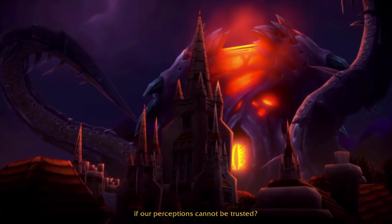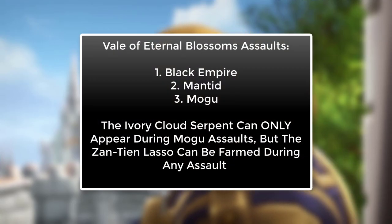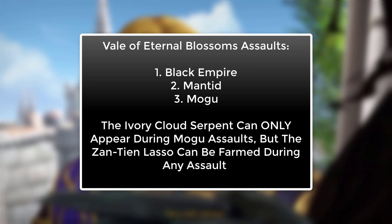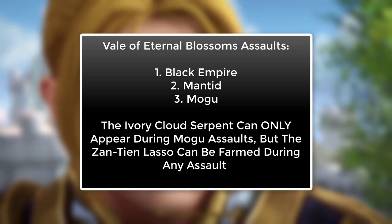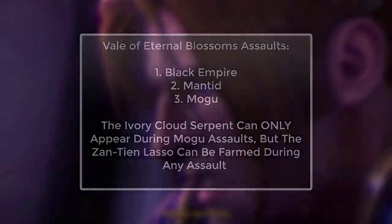There are three different assault types that can occur in each zone, and only one will be active at any given time. In the Veil, the three assault types are the Black Empire, Mantid, and Mogu invasions. The specific mobs we are looking for are called the Zantian Mogu, and while a few will always be present during all invasion types, significantly more will be present during a Mogu invasion, so I'd strongly recommend waiting until a Mogu invasion is active before farming for your lasso.